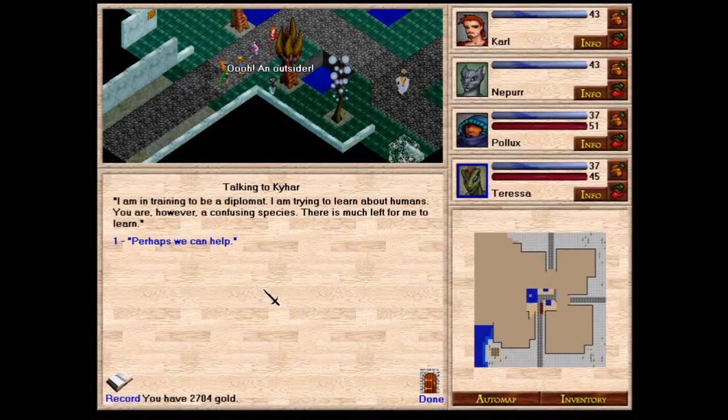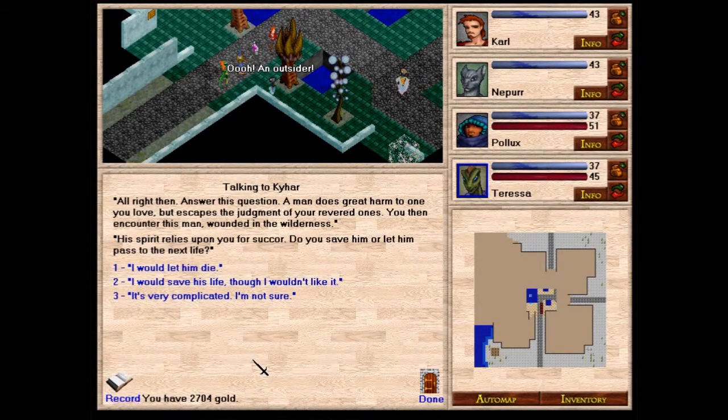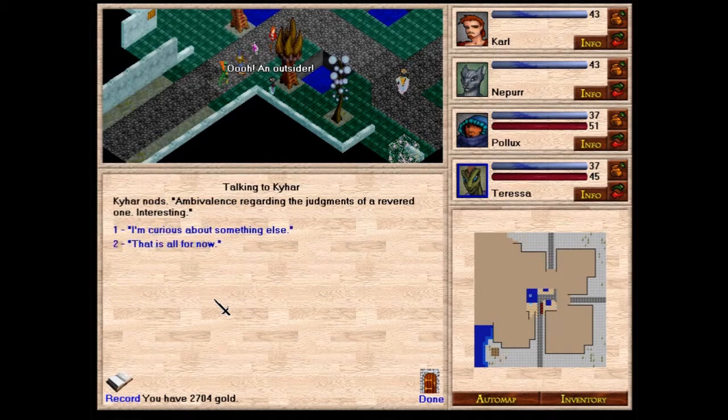Kihar poses a question: a man does great harm to one you love but escapes the judgment of your revered ones. You then encounter this man, wounded in the wilderness. His spirit relies upon you for Hukor. Do you save him, or let him pass to the next life? It's very complicated — it would all depend on the situation. It could vary. Kihar notes this as ambivalence regarding the judgments of a revered one. Interesting.